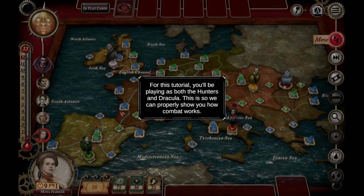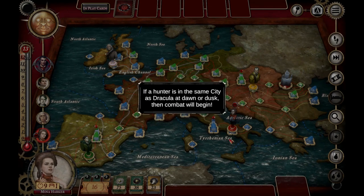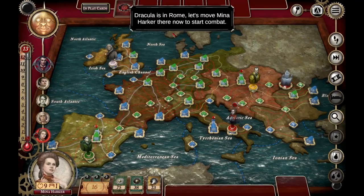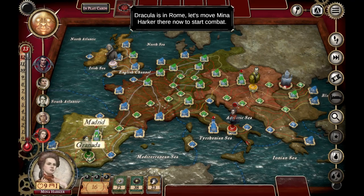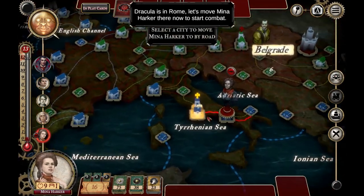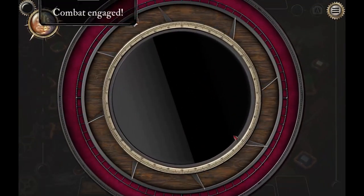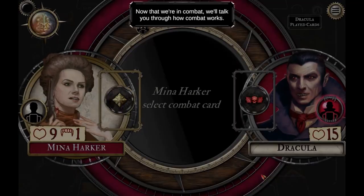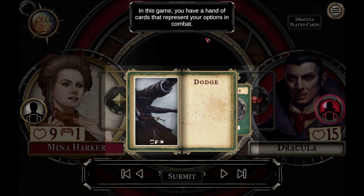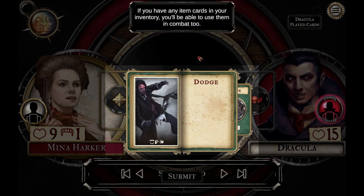For this tutorial you'll be playing as both hunters and Dracula to show how combat works. If a hunter is in the same city as Dracula at dawn or dusk, combat begins. Dracula is in Rome — let's move Mina Harker there to start combat. Dracula has been revealed — a nice cinematic makes it feel very imminent. In combat you have a hand of cards representing your options: dodge, punch, and escape. You always have dodge. I'm not sure punching a vampire is a great idea, but if you have item cards you can use those in combat too.